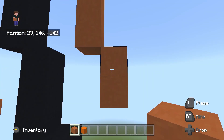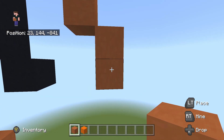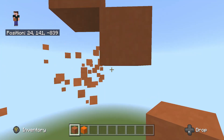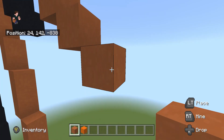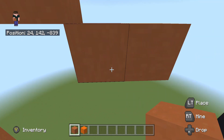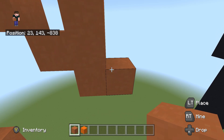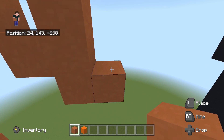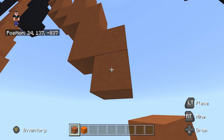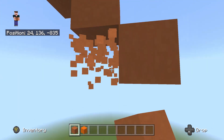Do another bottom-right diagonal and place one underneath. Then another bottom-right diagonal and place one underneath. Do two bottom-right diagonals — one and two. From the second, place one to the right. Fly to the left by one and place three going up — one, two, and three. Fly back to that one placed to the right. Place two going underneath — one and two. Place one to the right, then one underneath. Do two bottom-right diagonals — one and two.